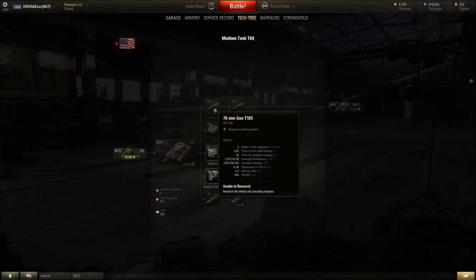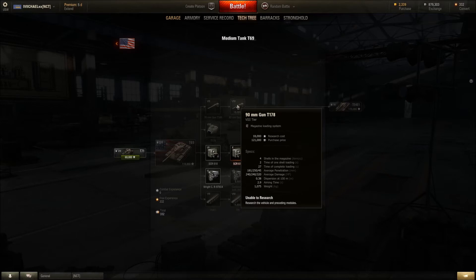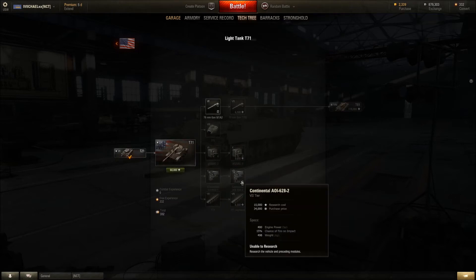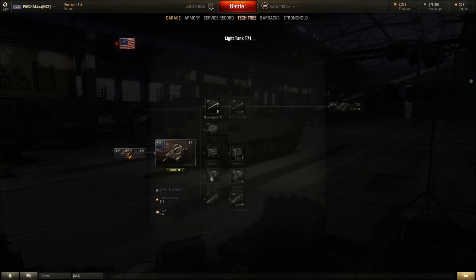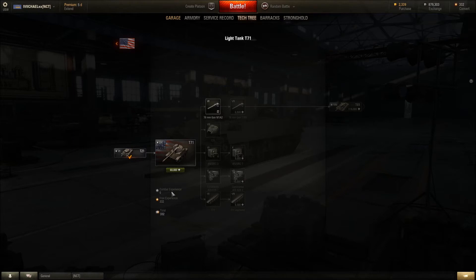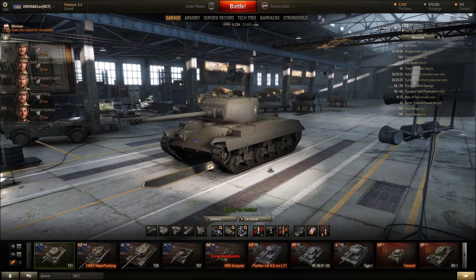It says magazine loaded — yeah, it does say that. As you can see, the motors I've got are going to be already researched. When I research the next motor these will all be free, and everything else I've already had — even this tier 9 radio, I just need to buy it. It's kind of crazy that it works that way on PC.